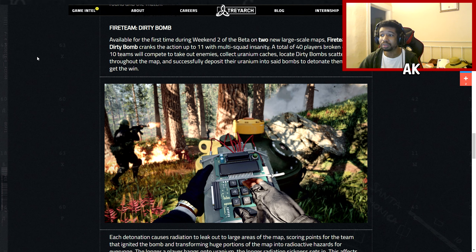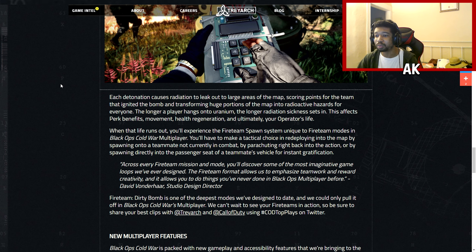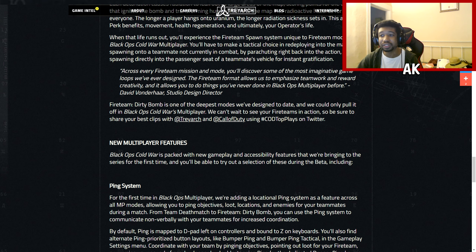The next mode I'm really excited for is known as Fireteam Dirty Bomb. This is a 40-player, 10 teams of 4, ground war style mode. You're going to be in a squad of 4 people with 36 other players to compete against. The objective is to locate uranium caches and dirty bombs scattered throughout the map, deposit the uranium into one of the deposits, and detonate them to get the win. Each detonation causes a radiation leak, transforming huge portions of the map into radioactive hazards that players cannot enter.